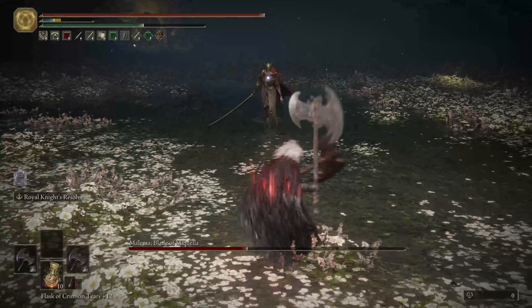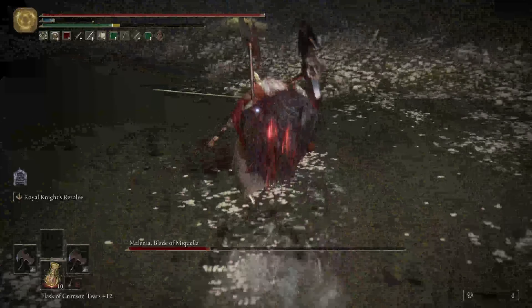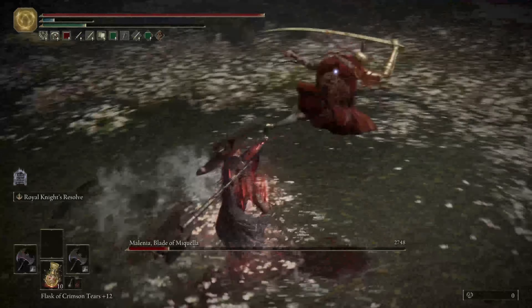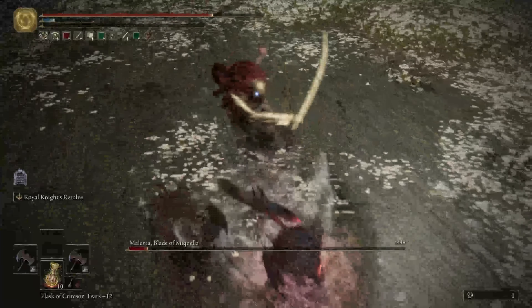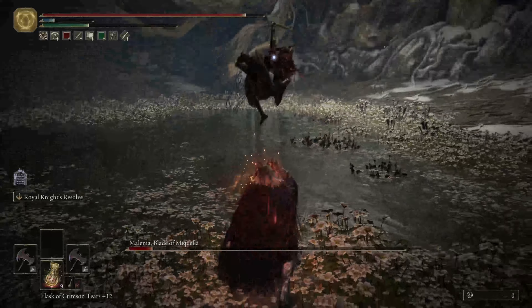From there, you just want to go in and focus on your jump attacks. That is one of the main points of the build and the main damage source — you want to be doing jump attacks whenever you can.